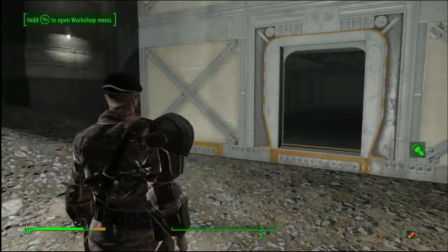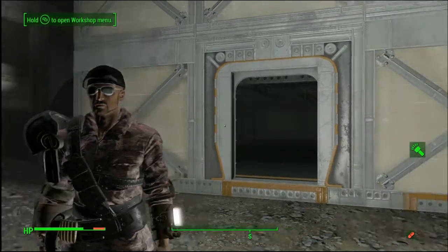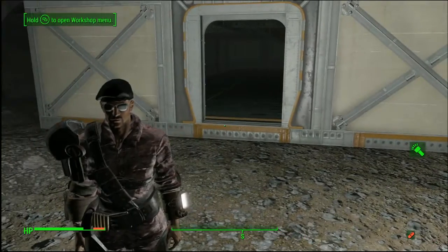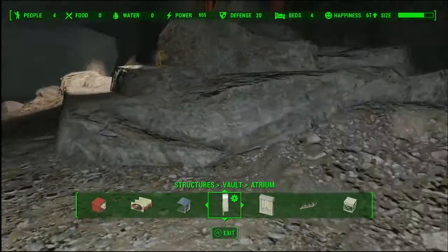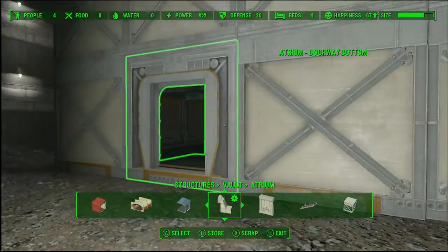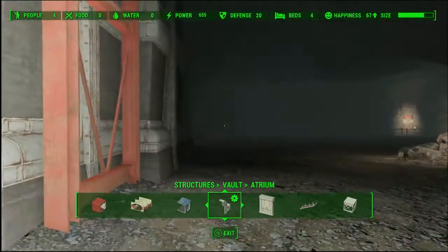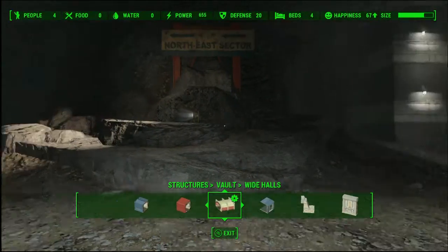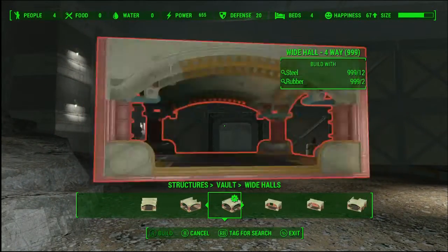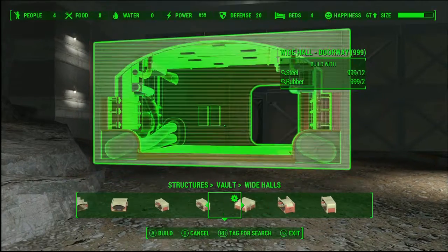The first thing we're going to talk about is how to connect one kit to another kit. A lot of you probably already know this, but some of you don't. The kits will not connect to each other — the only times that they will connect is with doorways. So what we have here is just a basic atrium doorway and we're going to leave it here and butt it up. Now I want to expand this out into a tunnel, so we're going to talk about our first set of pieces, which are the wide halls.